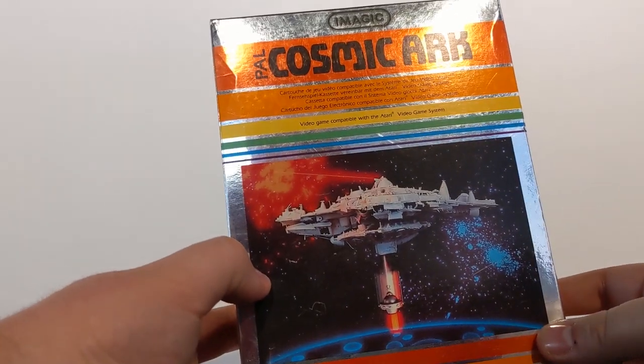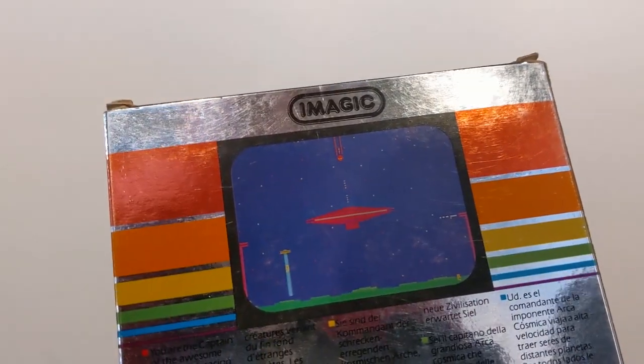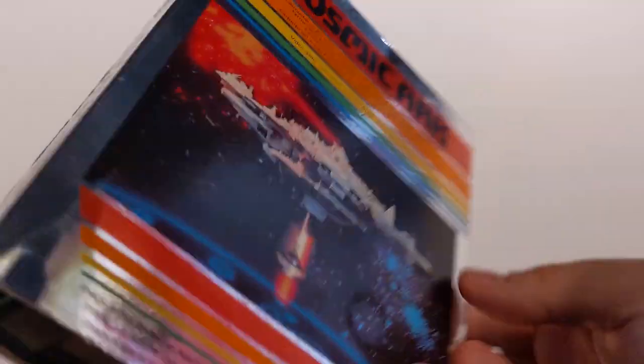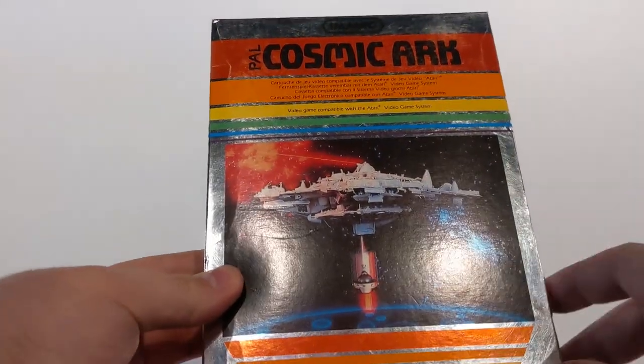Cosmic Ark — this has a bit of a Close Encounters of the Third Kind vibe to it. I haven't played this one, but it looks like you're sort of a UFO and you have to stop various things. You're the captain of the awesome Cosmic Ark, racing to bring creatures from distant planets. Alien blaster. Great artwork. I like the little zoomy thing there.